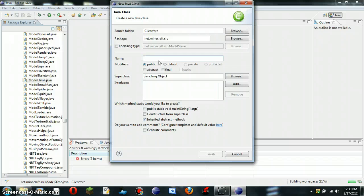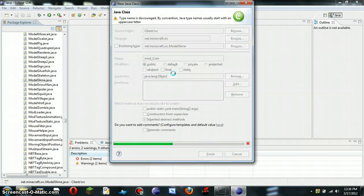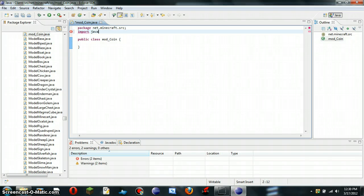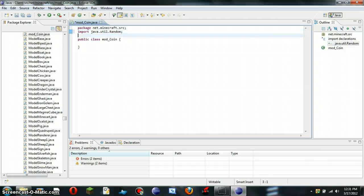So she'd become underscore, and whenever you want to make money — ok, over here you want to import java.util.Random, and then this extends BaseMod.